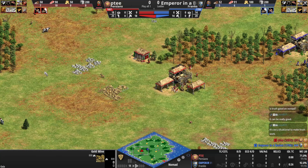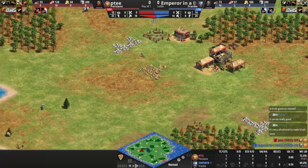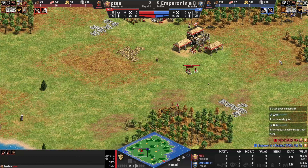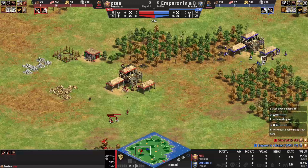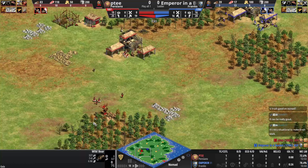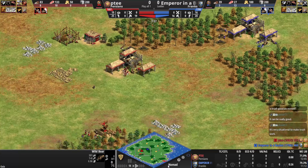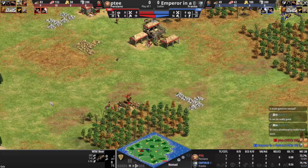PT is taking in a boar with no crazy mistakes, and it's a three eco lead including fishing ships — pretty solid. What's PT likely thinking? Maybe he heard the villager dying to the boar. He might put on some pressure, let's see.